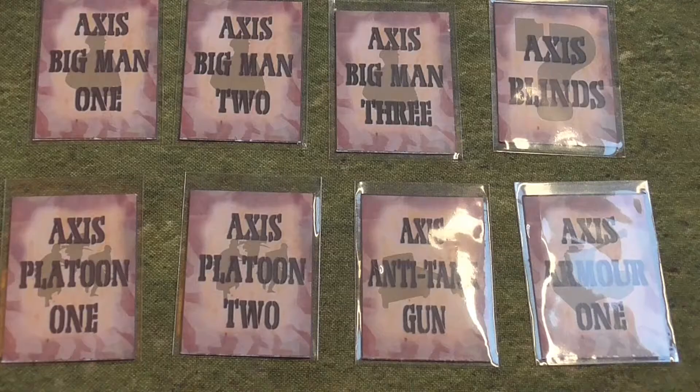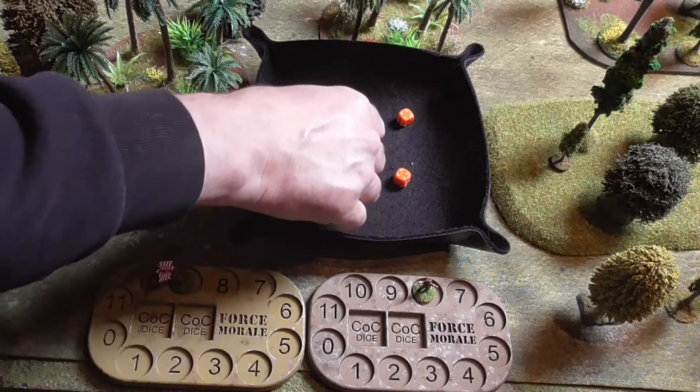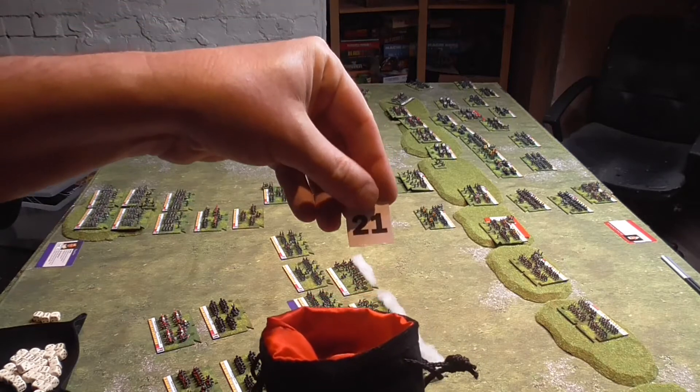Turns can also be randomised by some mechanic in the game. For example, in the Two Fat Lardies game I Ain't Been Shot Mum, the game uses a set of cards to activate units — if your particular unit card is drawn, you get a chance to activate that unit. This adds a certain amount of friction to the game as neither player knows exactly which unit will operate next, making you take decisions based on the best knowledge at that time. Units may also be activated by dice rolls, tokens being drawn, or a host of other ways of adding randomisation. This reflects reality a little better, as not everything is linear in real life and events can take an unexpected turn quickly, especially during combat.